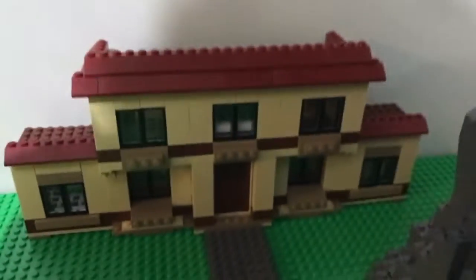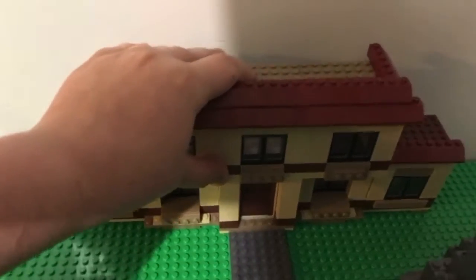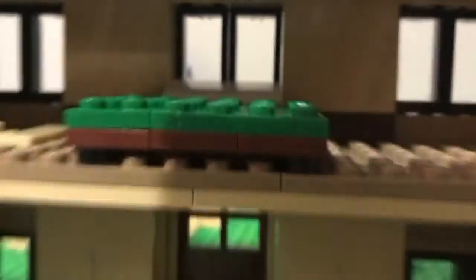Now this is the main house. It's a facade, so there's no back. But obviously sometimes I want to play with it, so I made it so you can take it off. Inside there's a bathroom, an office, and a main bedroom.